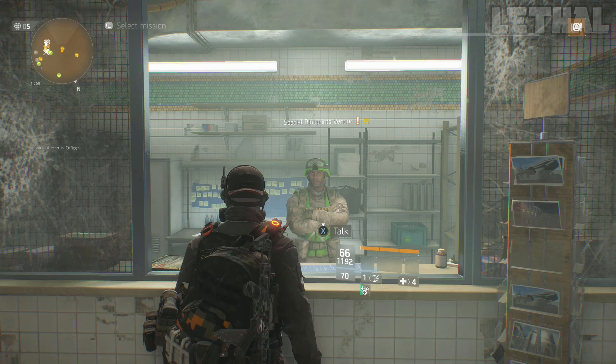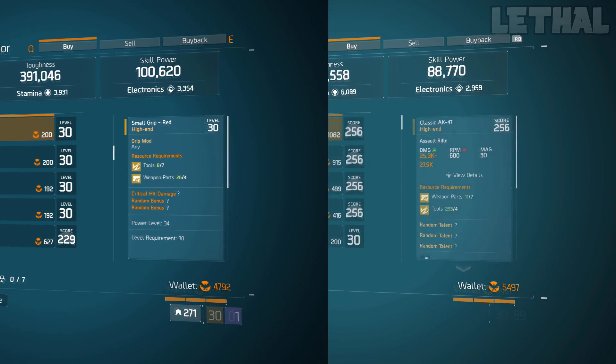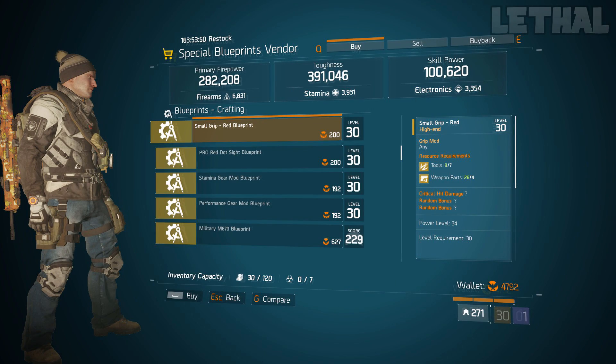Starting out, first you want to check out the special blueprint vendor down in the terminal. The first thing you want to look at is this small grip blueprint. This is an awesome thing to have on your character if you are new, coming back, or even a veteran who doesn't have a good grip with like 20% critical hit damage, reload speed, accuracy, stability — anything like that. You could just buy this blueprint and craft a better one and see if you can get lucky.